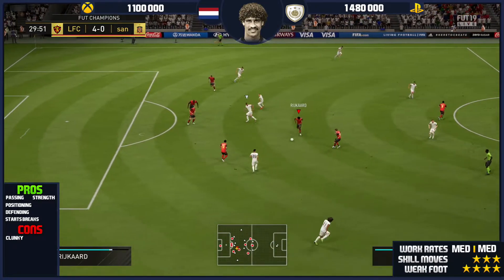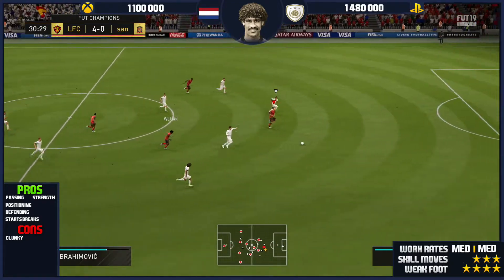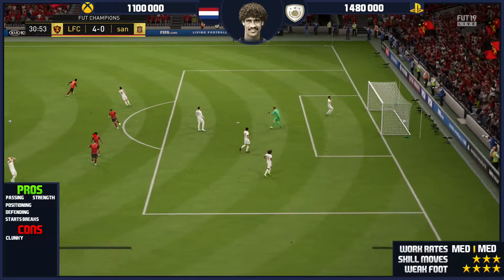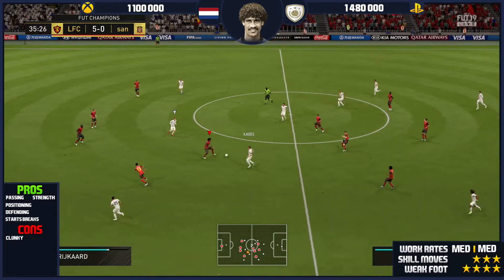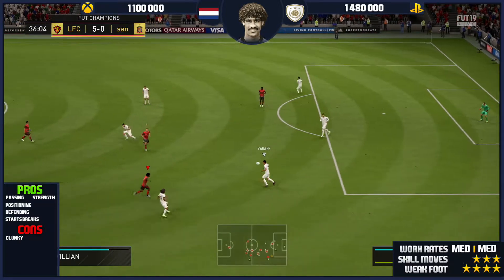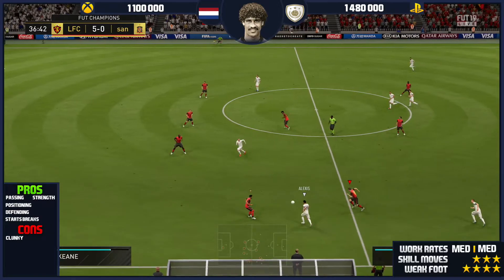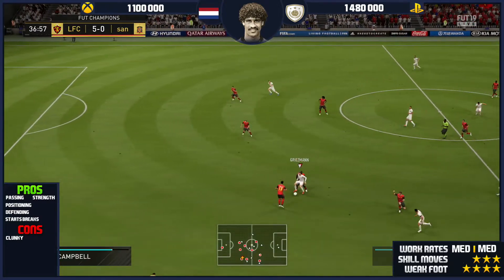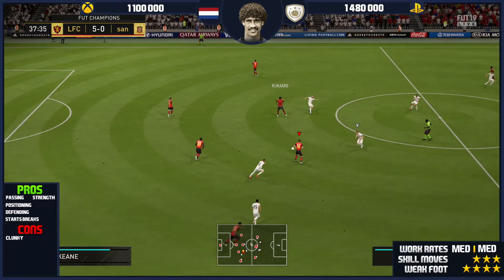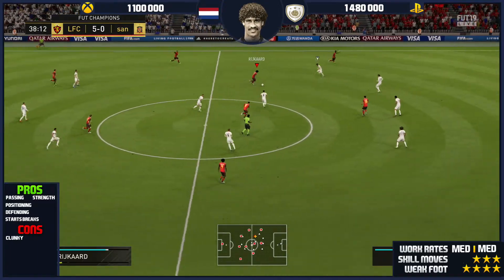The only con of Rijkaard is that he's clunky, due to his agility and balance. However, I don't know why you'd want to turn with Rijkaard anyway — turning with him is like a semi-trailer. But I don't know why you'd want intricate dribbling or tight turning with him. What would possess you to buy him and expect good dribbling? He's there to win you the ball.